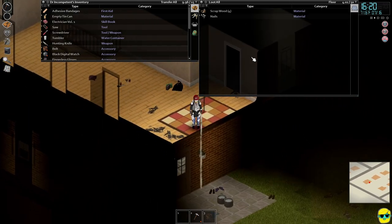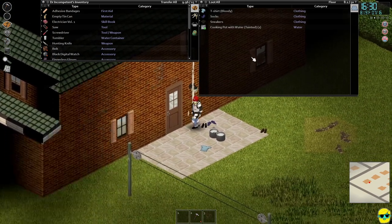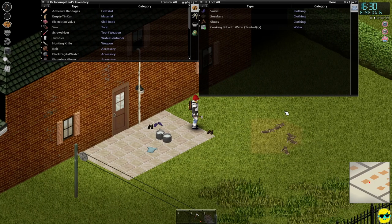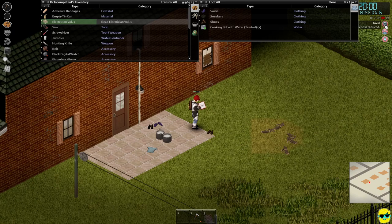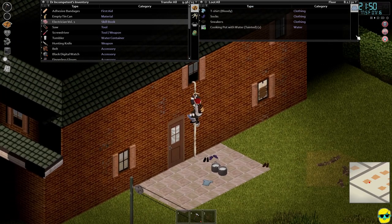Alright, I'm going out. While we're outside, I'm going to pull out the Electrician book and just read it to get the skill. We'll be drowsy but that's not a big deal. Cranking up the speed all the way. Now we're getting very tired, but that's okay — we'll go in, get some sleep, but we read most of the book.